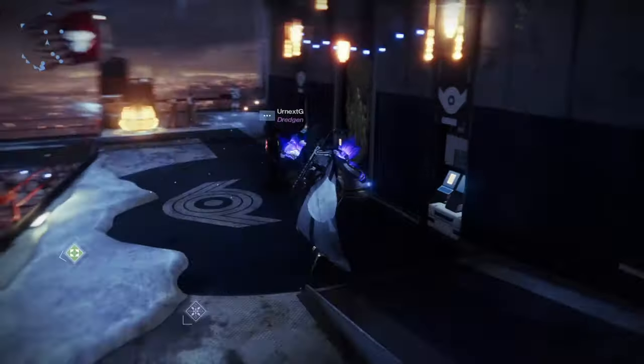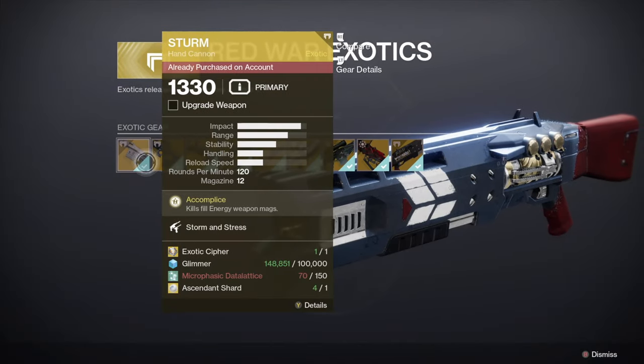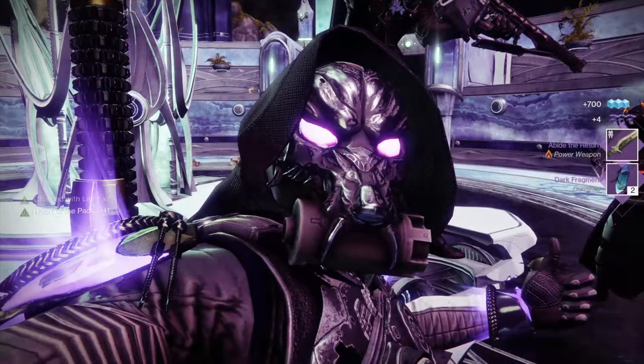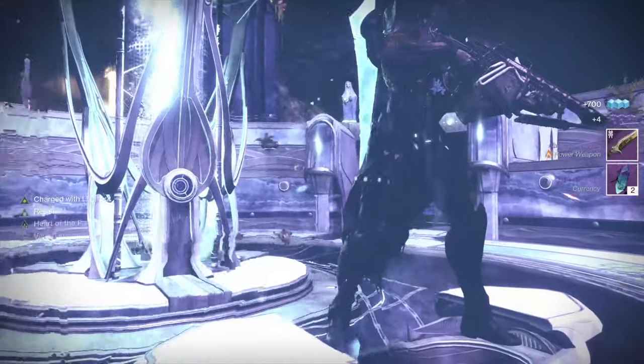From the exotic cipher, you can get past exotics in the exotic kiosk in the tower, but you can only get year 1 exotics, like the Whisper of the Worm sniper. I hope you found this video useful — make sure to like and subscribe for more Destiny 2 content. Thanks for watching.